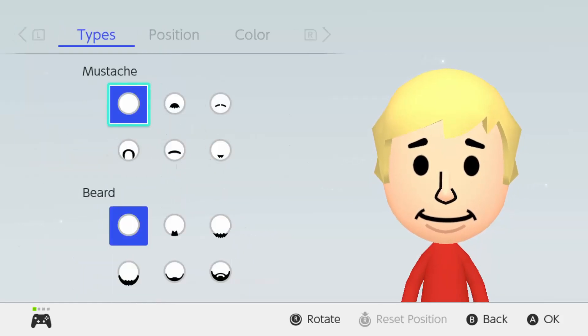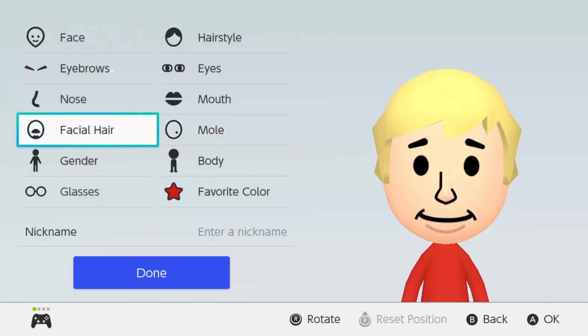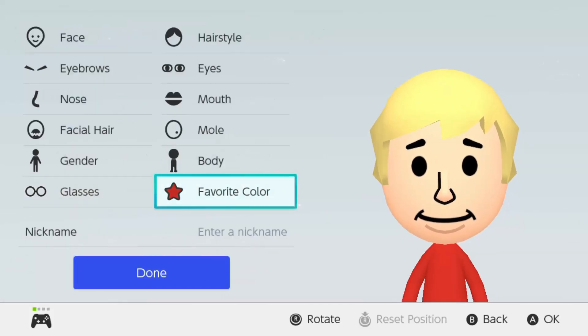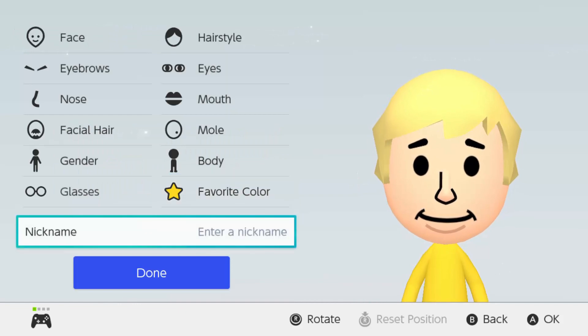He doesn't have a mustache nor a beard, and he doesn't have a bowl either. For body type, I don't know how tall this man is, so I'm just going to go skinny, I suppose. He's not wearing glasses either. His favorite color — it could either be yellow or blue. I feel like he's wearing a yellow shirt and the blue is just his jacket, so I'm just going to go with yellow. You could put blue if you want.